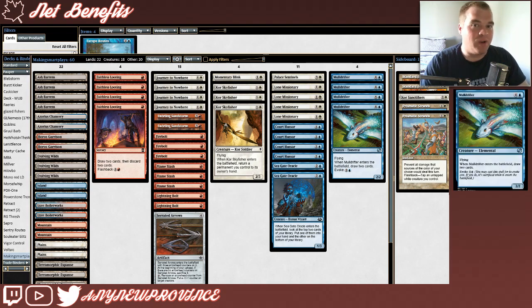Our last creature that begins generating value as soon as it hits the battlefield is Mulldrifter. It costs 4 and a blue for a 2/2 flyer, and when it enters the battlefield, you draw two cards. You can also evoke it for 2 and a blue, which means when it enters the battlefield, you have to sacrifice it — but you do still draw the two cards, so at worst this card is just a Divination. Mulldrifter is definitely contending for my favorite ever Pauper card, and I'm super glad to see it here, especially highlighted as the card that we plan to finish the game with.